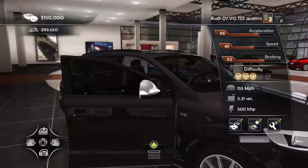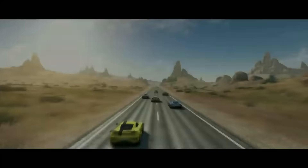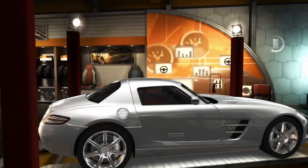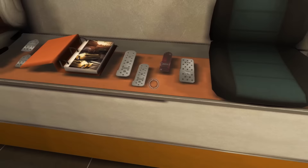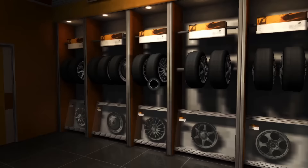The dealership experience in Test Drive Unlimited 2 is absolutely incredible. Now that we've talked about the dealerships, we have to get into some of the upgrades and tuning that you can do with your vehicle. There are tuner shops in Test Drive Unlimited 2 for each type of vehicle, exactly the same way as dealerships — tuners that are specific to German cars, Asian cars, Italian cars, and US muscle. Every single tuner has a unique exterior that suits the brand of vehicle you are working on.